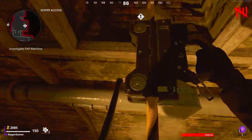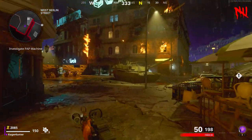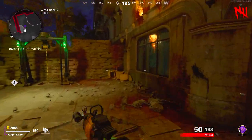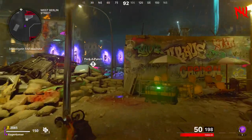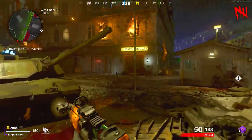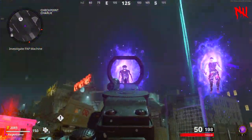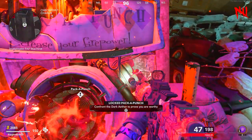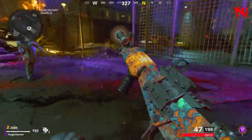From the sewer access room where you killed the second Tempest, turn right to head under the arch. On your left will be a rope you can rappel up, which brings you to the West Berlin streets. Come out of the alleyway, turn right, walk over the pile of cars and past an American flag — also known as Checkpoint Charlie. Straight ahead will be the Pack-a-Punch machine surrounded by floating dead enemies.